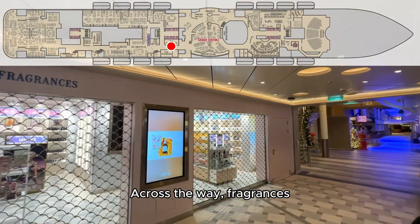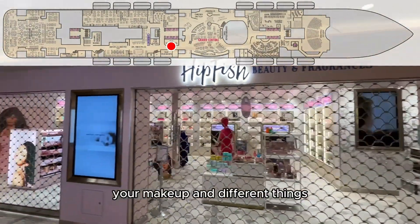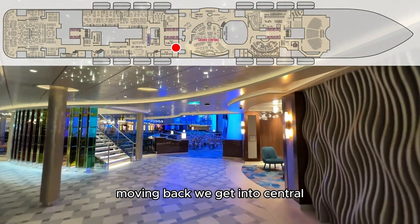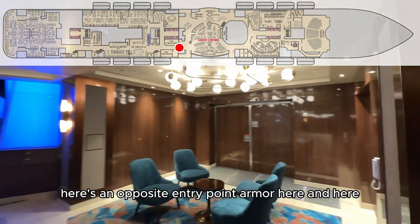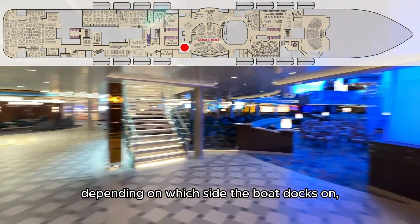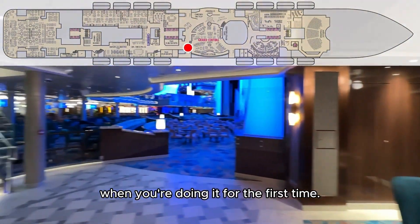Across the way — fragrances. All your beauty and fragrances, makeup, and different things. Moving back, we get into Grand Central. Here's an opposite entry point. Depending on which side the boat docks on, this would be how you get in and get off the ship when you're doing it for the first time.